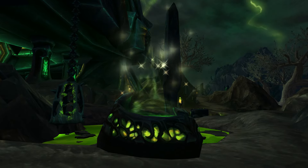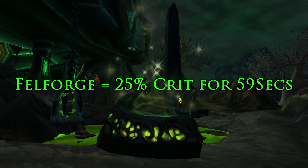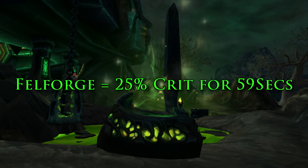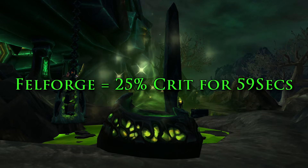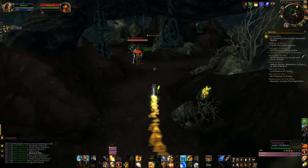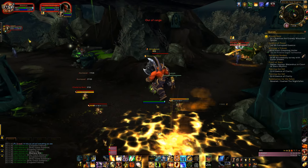One thing you'll notice when walking around the Soul Engine is there are going to be glowing fell forges. These fell forges give you a 25% crit increase, which makes a big difference — especially if you're a holy paladin and your main priority stat is crit. You'll realize it's a lot easier to kill things.